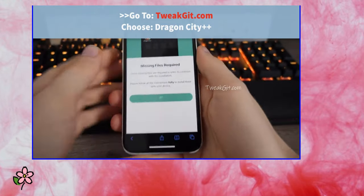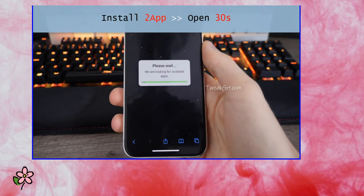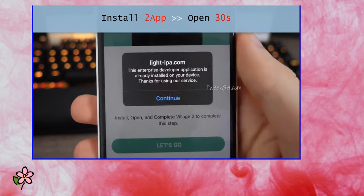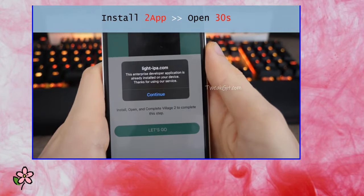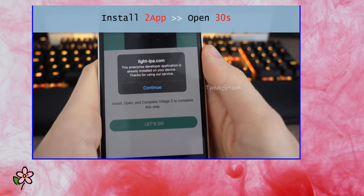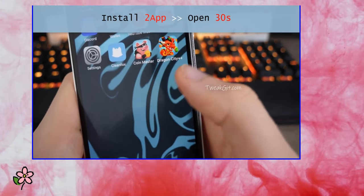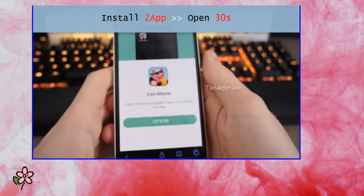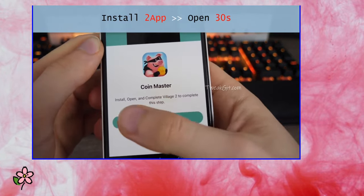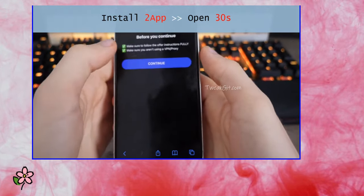Just tap through — you don't have to read anything if you don't want to. As you can see, it's almost done. It's already installed — yeah, you can see it's already on my home screen. Let's read this: it says to restore and open.